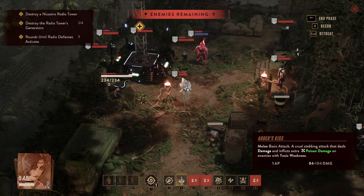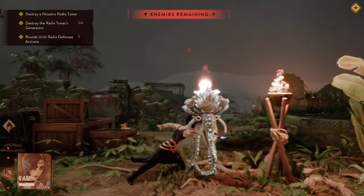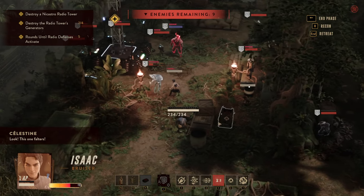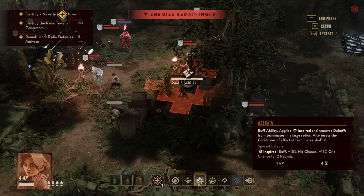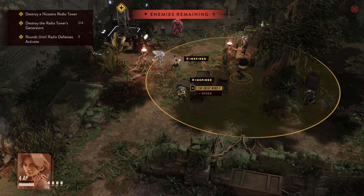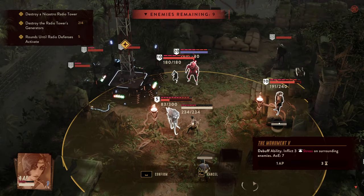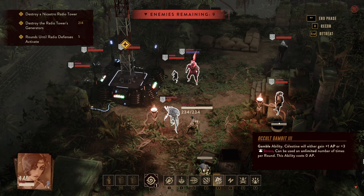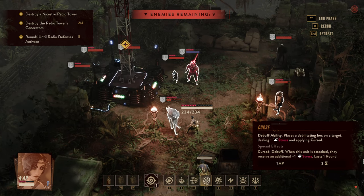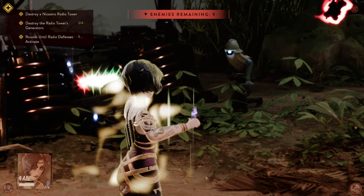All of that is just setup for what we're going to do next. Celestine moves into a position close to her teammates to receive a Bless ability. Bless will refresh her cooldowns, giving Celestine a nice opportunity to do a couple more things. For starters we're going to use another Curse to get this guy going.